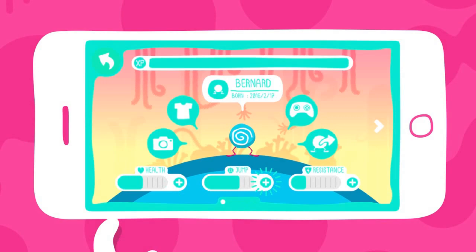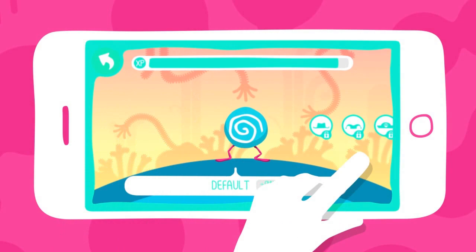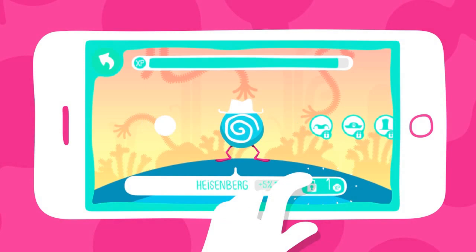You can also use your XP points to unlock some customization items. Those customization items will make your Eggs look cool, but keep in mind that they also have a small impact on his abilities. So choose wisely, depending on your playstyle. Nice hat.